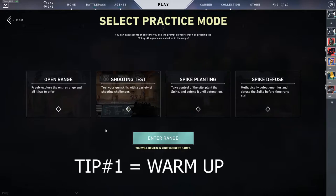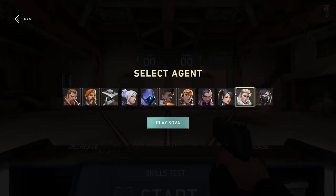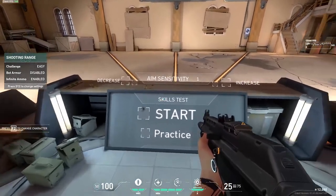Tip number one: you always want to warm up. Right now I'm in the map selection screen — when you press play, at the bottom left of the screen you'll see the practice mode. They moved it; it used to be on the top right if you've played since the beta. I just woke up and I'm going to warm up before playing some Valorant.